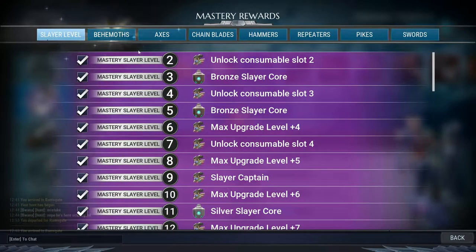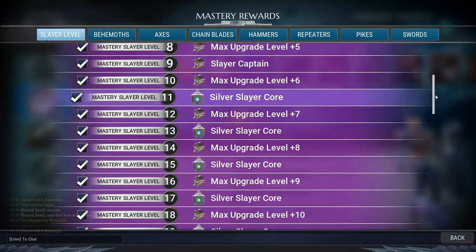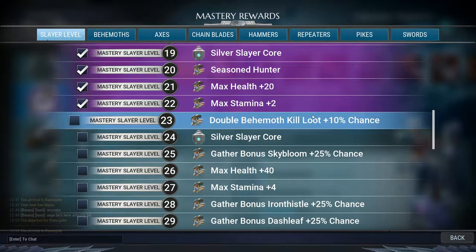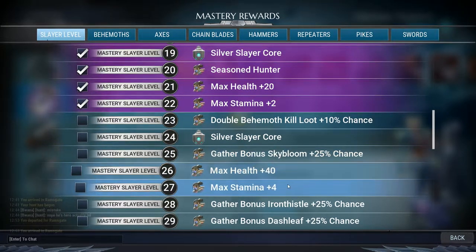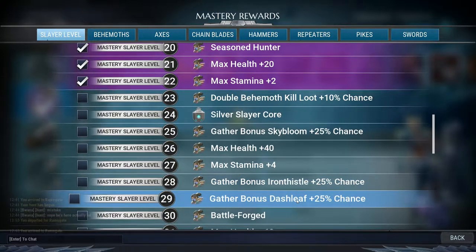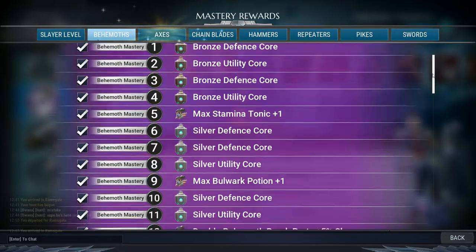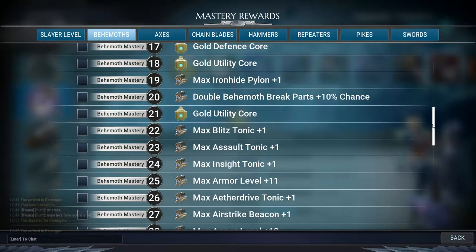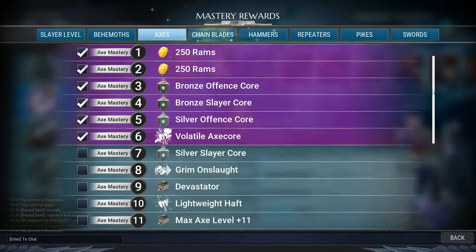With the mastery system, you now have all these carrots — from weapons to behemoths to slayers — with different categories to earn rewards. It encourages you to slay certain monsters over and over again, to use different weapons, to try different things and go different routes, so you don't feel caged into one path. This also helps you get cores, which are very important in Dauntless, along with other rewards that make your slayer feel more powerful.